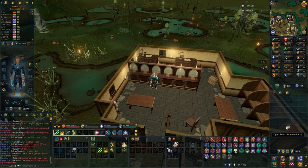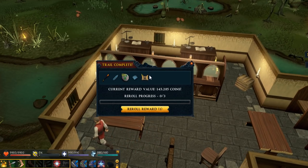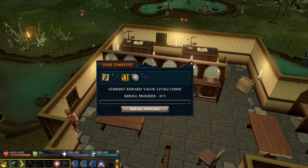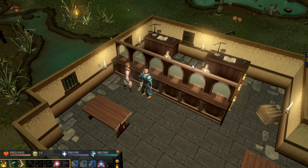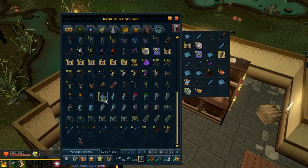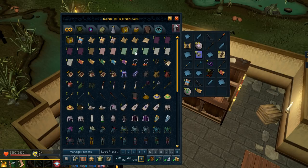Opening the last caskets - rerolling anything not valuable. Got 550 purple sweets already. Another master clue I probably can't complete, and another composite bow for lucky components. Overall from all the caskets I got two Armadyl pages, one and a half hours of charge on the book. Need one more Gothic page as well.